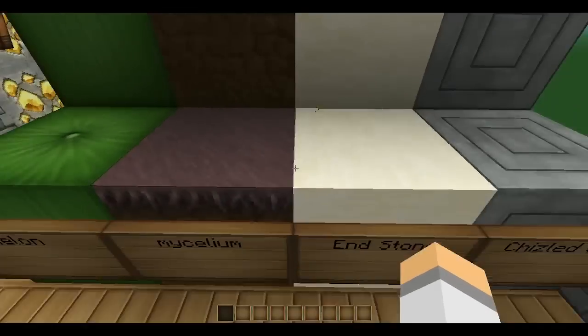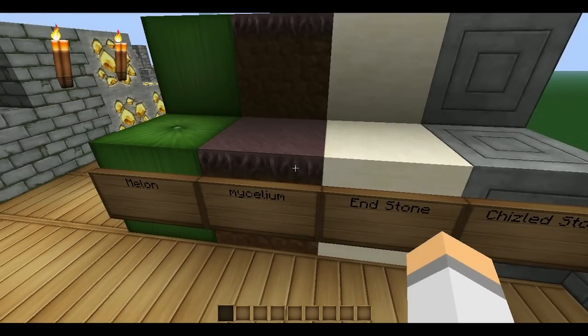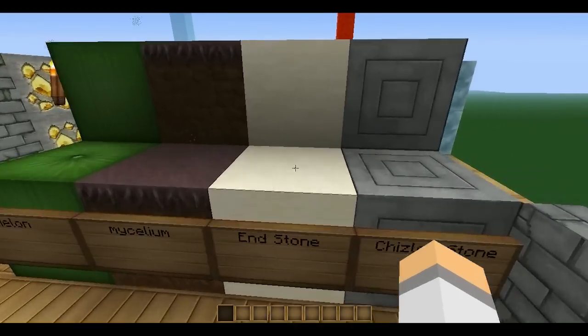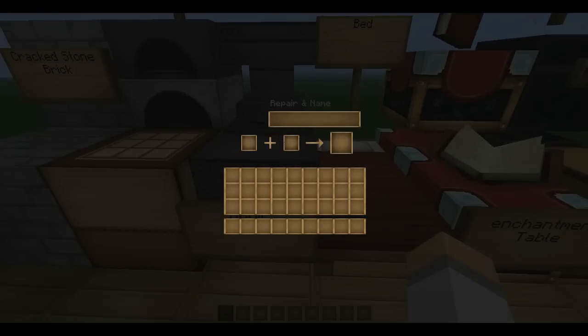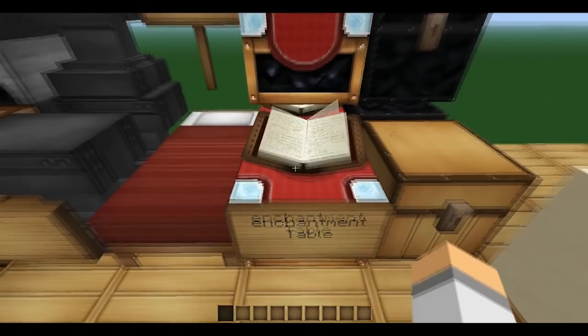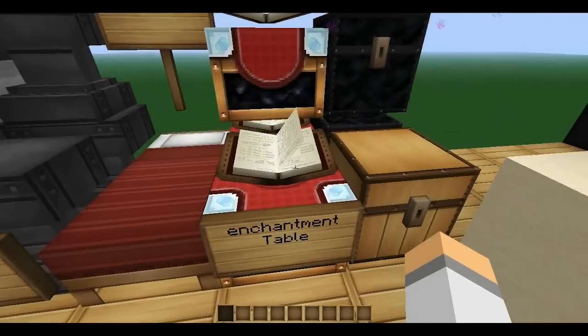Oh, it looks sexy. Melon — looks alright. Asylum, and stone, chisel stone, crackstone brick, furnace, crafting table, anvil, bed, enchantment table, chest, and dirt chest.